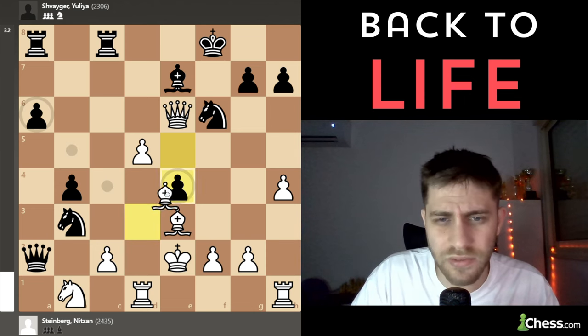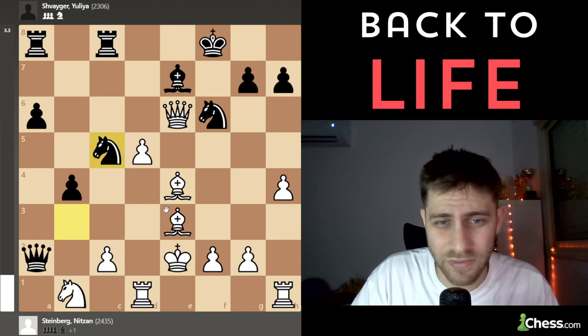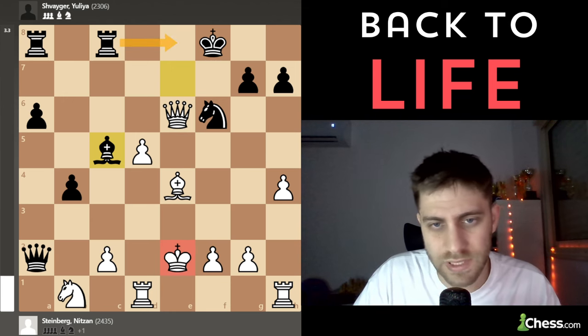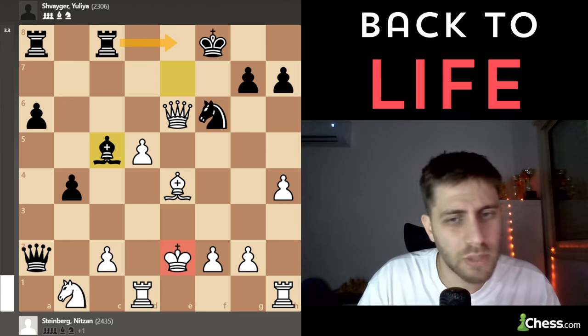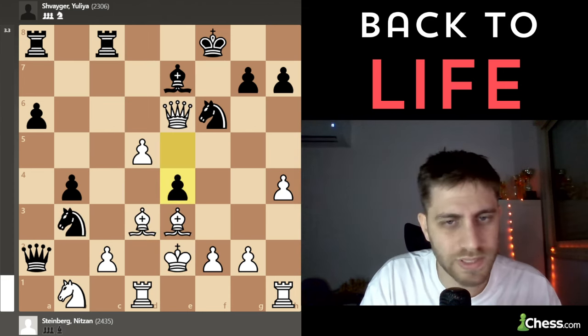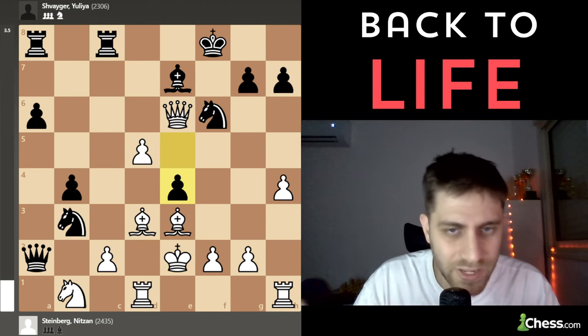After e4, Bishop b4 — now Knight c5, Bishop xc5, and now Rook e8 will come and the king in the center is very bad. So I would probably lose that position, but it's not so easy to understand you need to give up another pawn to open the e-file.